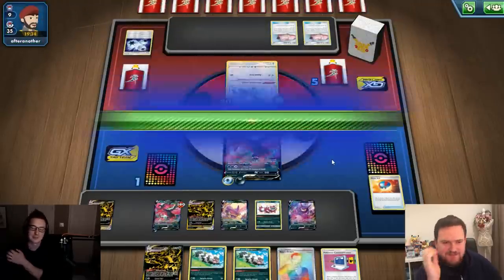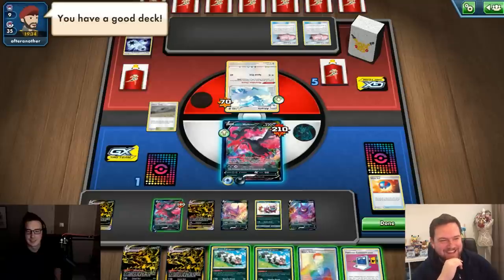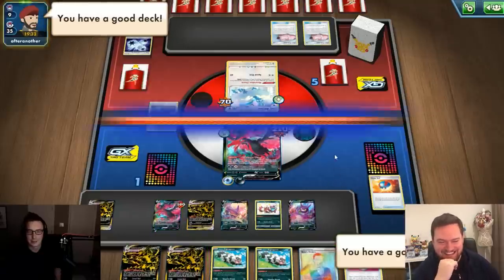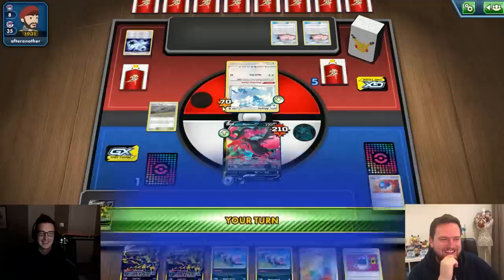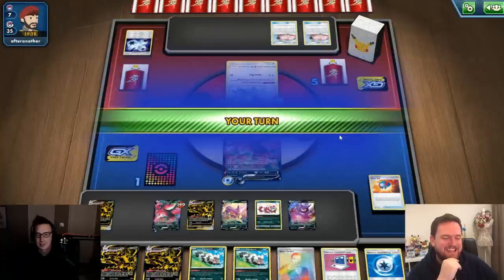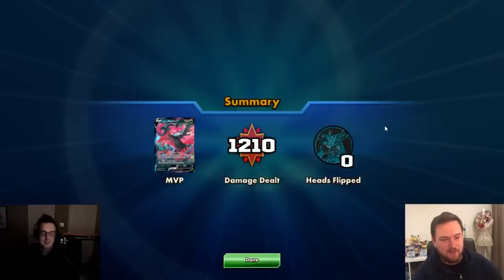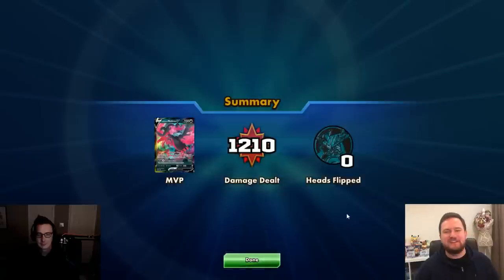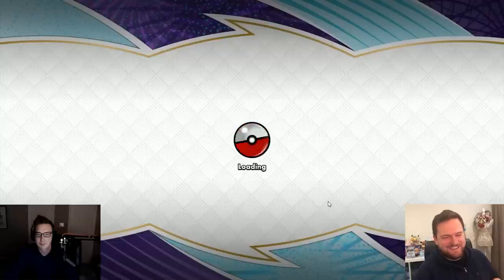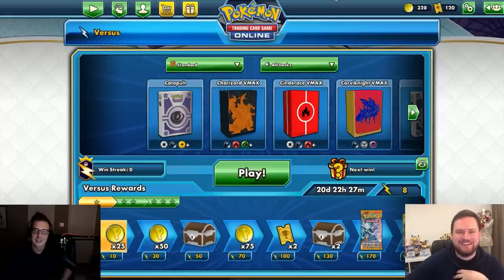We lose the game, but the deck worked really well — it did exactly what it was supposed to do, and Moltres did a ton of damage. The loss came down to one energy being discarded off the top of our deck by Lickylicky, which cost us at the critical moment. We call it a moral victory: we lost the game, but in our hearts, we won.